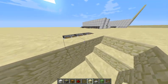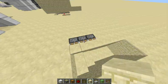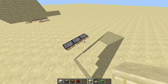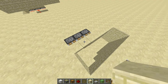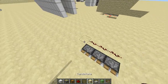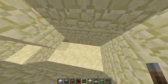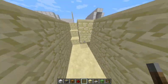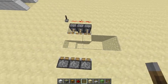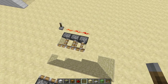Now, when you power all of these pistons, this will close. The circuit we need to build will power all of these pistons. You can start out by doing something like this, and as you can see, when we power this, five out of six of them run — and that's really annoying. As you can see, this can only reach a certain distance.